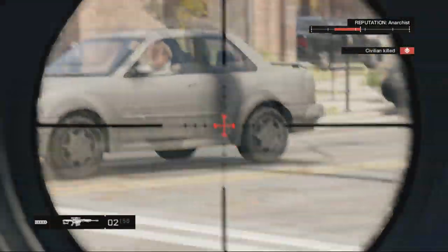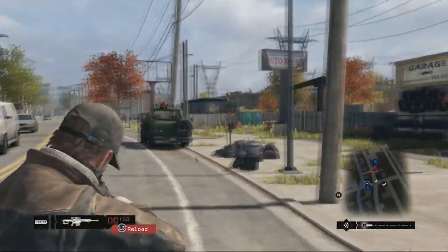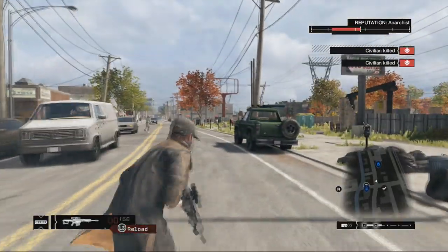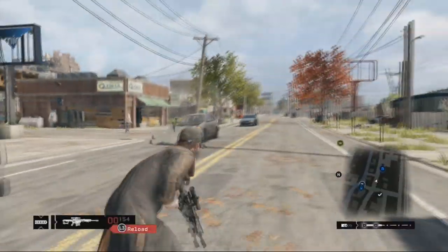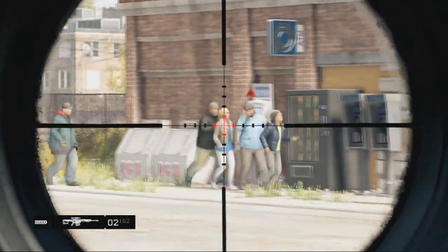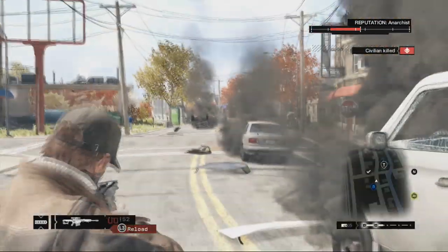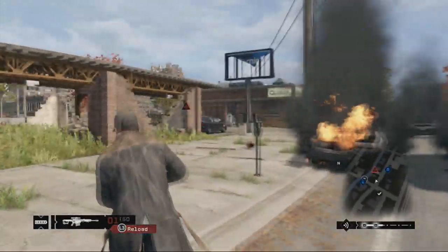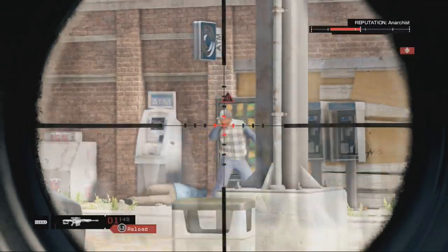This Sniper Rifle is very comparable to the M107. There are only two differences between the two: the Destroyer has a magazine size of 2 and the M107 has 10, and the Destroyer has extreme piercing strength while the M107 is only moderate. That's why you see these cars lighting up in flames. This rifle is great for shooting at cars of players running away from you online and setting them on fire — that is why it's my personal favorite. I was scared to shoot at people with this gun because I was afraid they'd just explode, but sadly they don't have the same effect as cars do.